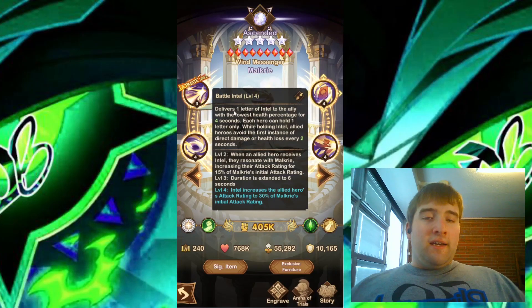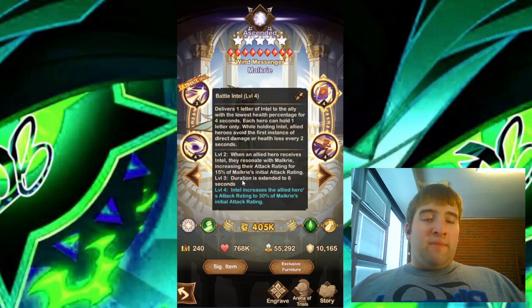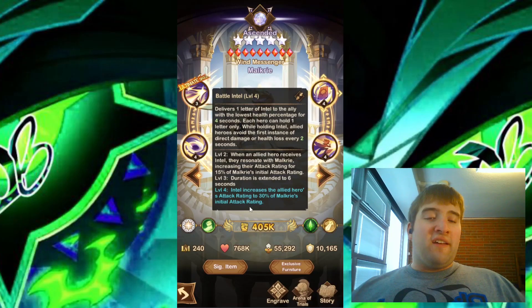we have Battle Intel. It delivers one letter of intel to the ally with the lowest health percentage for 4 seconds. Each hero can hold one letter only. While holding intel, allied heroes avoid the first instance of direct damage or health loss every 2 seconds. At level 2, when an allied hero receives intel, they resonate with Malkyrie, increasing their attack rating by 15% of Malkyrie's initial attack rating. Level 3 extends the duration to 6 seconds. Level 4 increases the intel's attack rating buff to 30% of Malkyrie's initial attack rating.